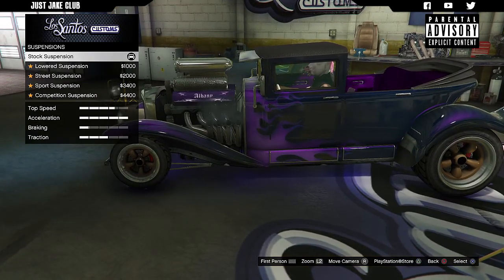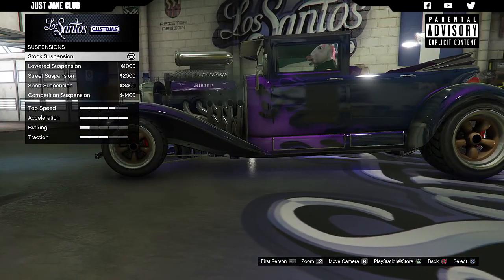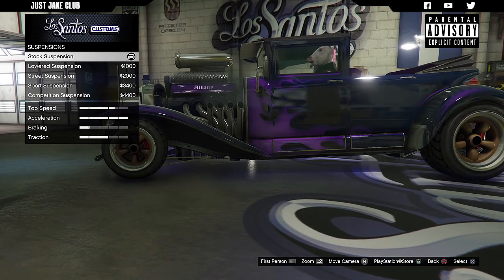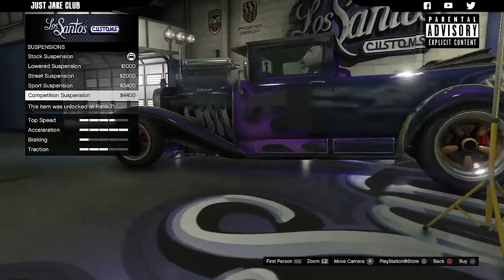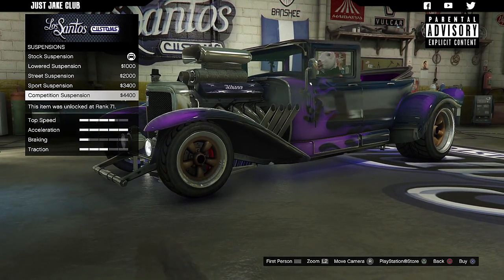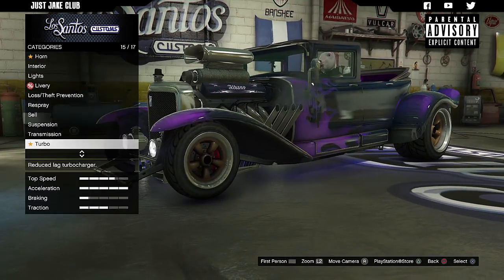Next we've got the suspension. It doesn't really need to be lowered but it does look pretty cool lowered — that'll be personal preference. I can't see many people using this in a race because there's an abundance of sports classic cars that are going to be a lot quicker than this. So suspension is going to be purely cosmetic. I think it looks more of a hot rod style when you lower it a little bit, so I'm going to go with competition suspension.